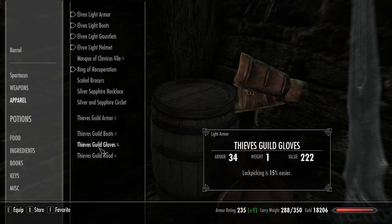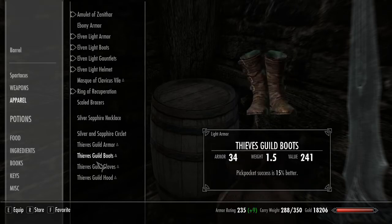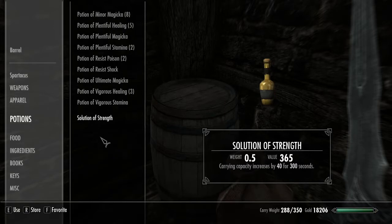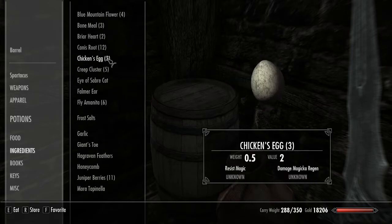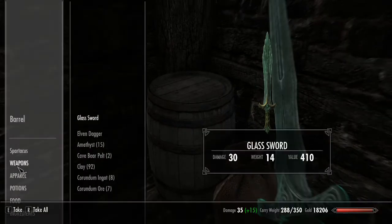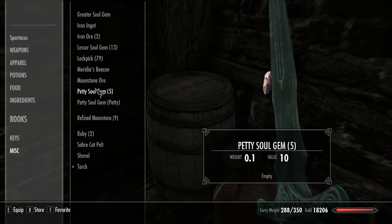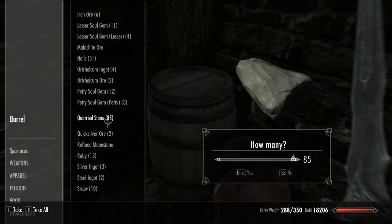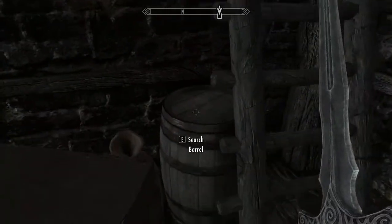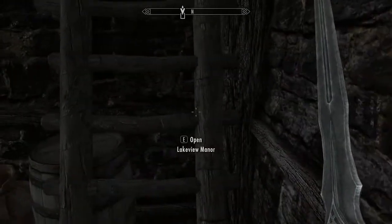Same thing with the Dark Brotherhood Armor — it'll upgrade really well once we get Arcane Enchanting. We got the one Leek, Blue Mountain Flower, and we're also going to pick up some Quarried Stone. I think I only need four — we're going to guess on it. We'll clean out this chest and get everything consolidated as we go.